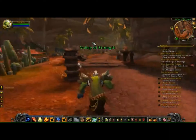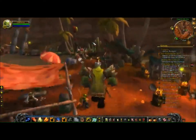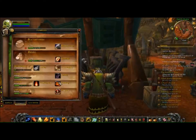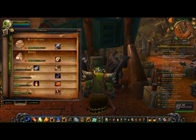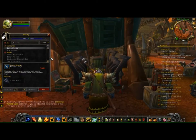Now I'm going to show you what I do — there's an insane opportunity for profits here. One thing you have to choose is your profession. In this character I've chosen mining because of the smelting. You can pick any other profession, providing that you can pick up materials at the auction house, work on them, and sell them again — and that's what we are going to do.